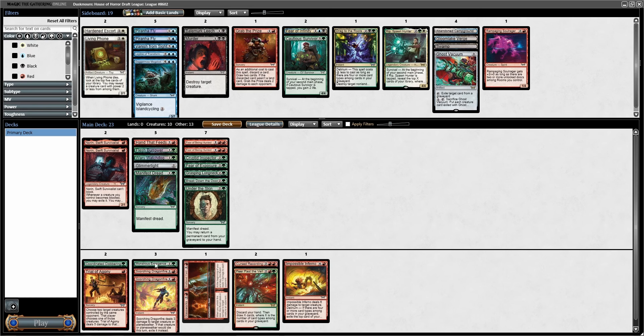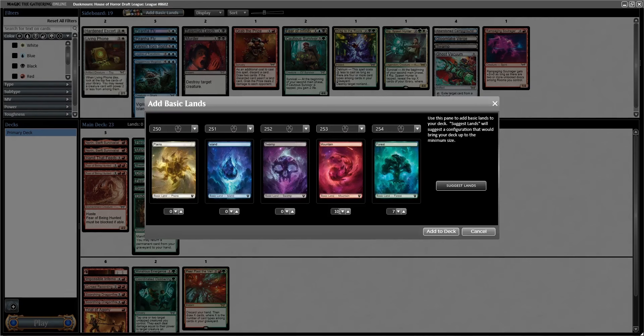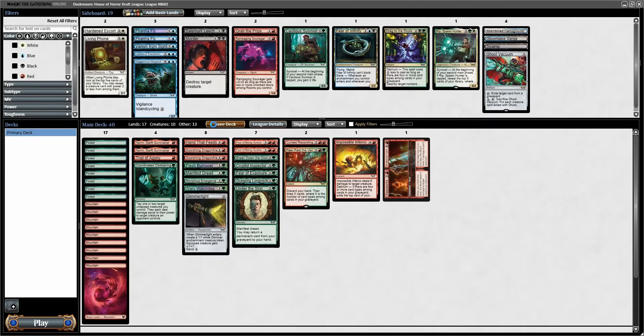I'm not sure which color we're going to have more of. We have 11 here, 10 here, but we have more green creatures than red creatures. But we also have double red pips on the Fears, so I guess we're going to be pro-Mountain. Add basics — it's nine to eight. Use suggest lands to bring the deck up to maximum. I release a video saying I'm burned out, I'm slowing down, you're not going to get this many videos, and then we're on draft number 11 in four days.